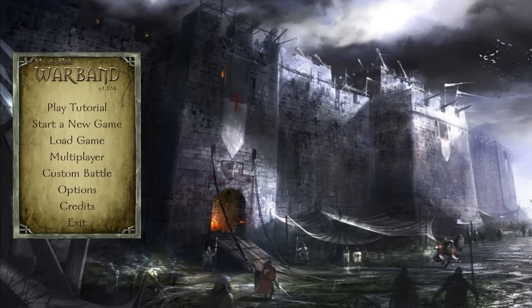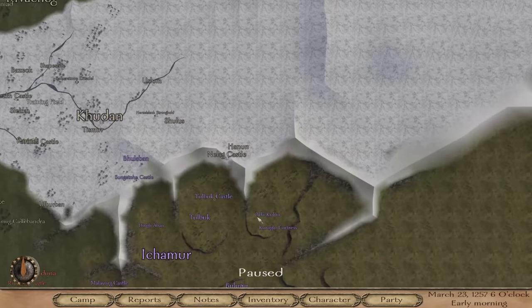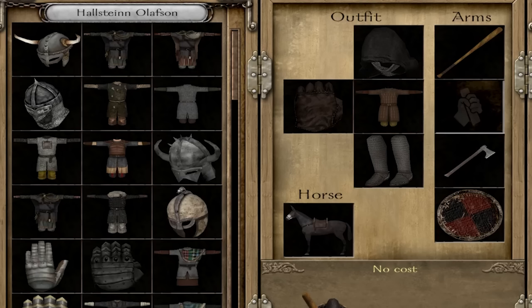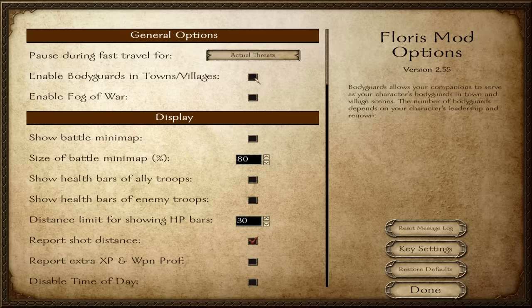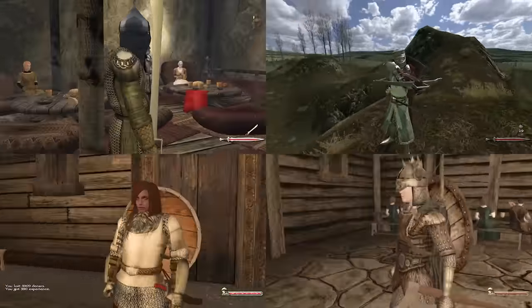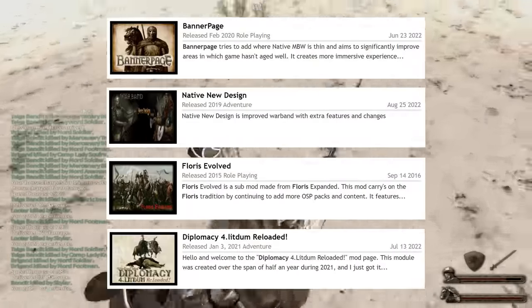Starting with something very simple: A New Dawn. A New Dawn is a mod that takes place in Calradia, but adds a lot of new items, lots of new troops, and a bunch of sub-mods such as Diplomacy. If this sounds familiar, it's because there's already a whole bunch of other mods like that, such as Banner Page, Native New Design, Floris, and Diplomacy 4 Letdown.